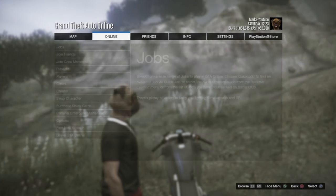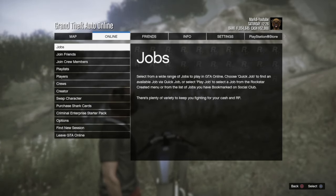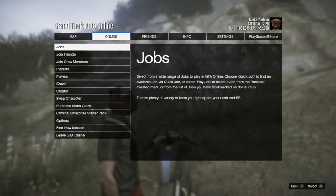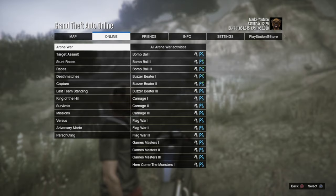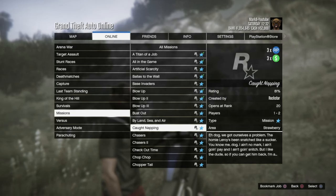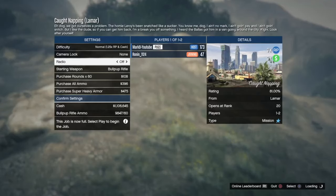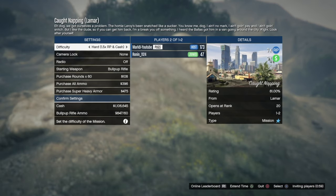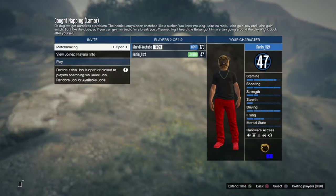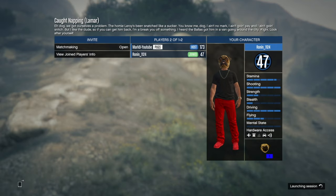Our next money-making method is the three times RP, three times money missions. Click Options on your controller, go to Jobs, then Play Jobs, Rockstar Created, and scroll down to Missions. A ton of them are three times RP and three times money this week. Make sure you have another person with you and set the difficulty to Hard so you make even more money. Wait the full 15 minutes and you'll get $74,000.